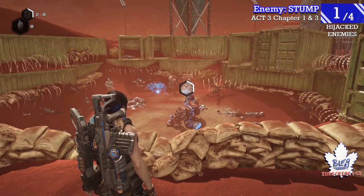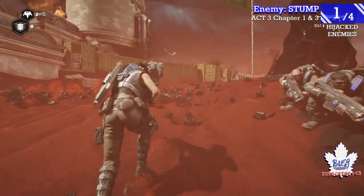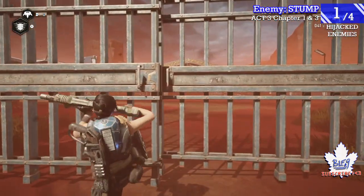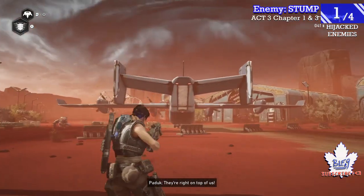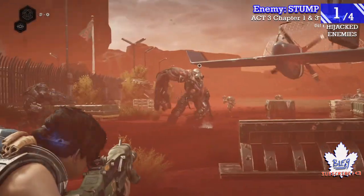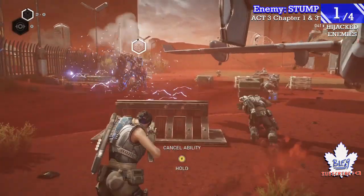That makes the Stump really easy. If for some reason you're in co-op or whatever and weren't able to get that one, near the end of Chapter 3 of Act 3 you'll get to the airport and have to kick through the gate after some cutscenes. There will be a Stump just chilling over by the airplane between you and the skiff, so you've got another chance to hijack a Stump if you didn't get one earlier.